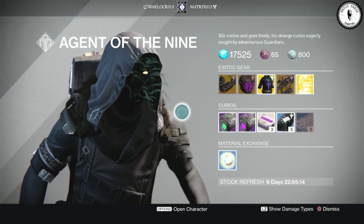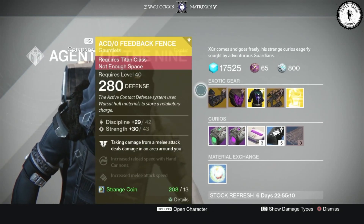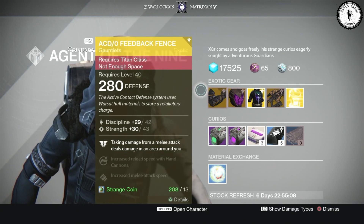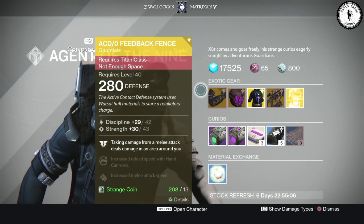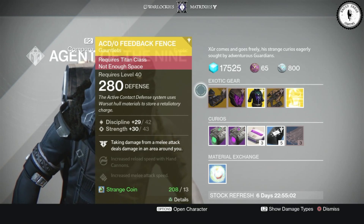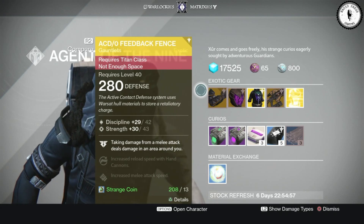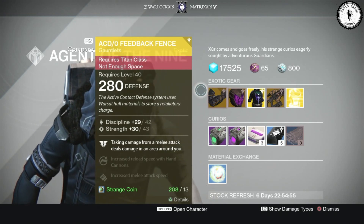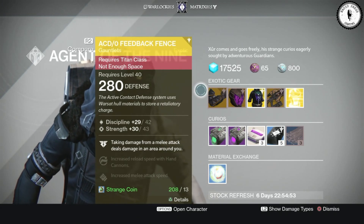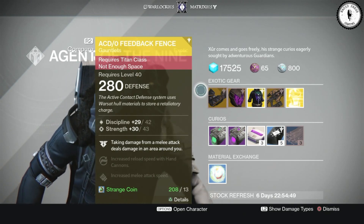Let's see what his squiggly face brings us today. First up is everyone's favorite exotic gauntlets — the ACD/0 Feedback Fence for the Titan. The Active Contact Defense System uses Warsat hull materials to store retaliatory charge — taking damage from a melee attack deals damage in an area around you. They're pretty neat but I think they're useless.